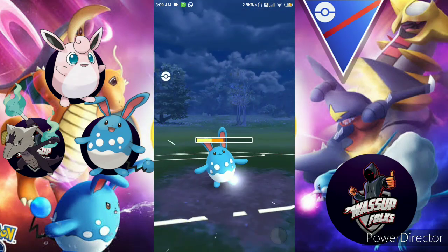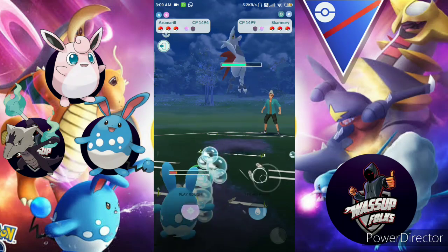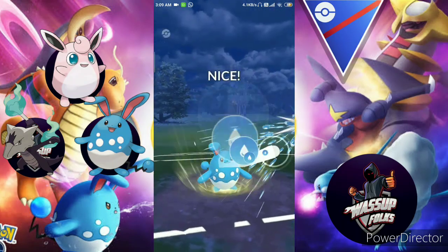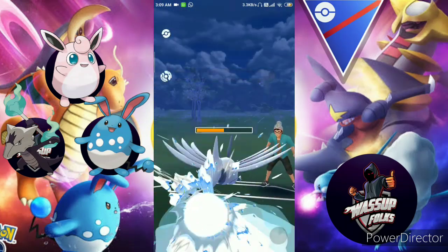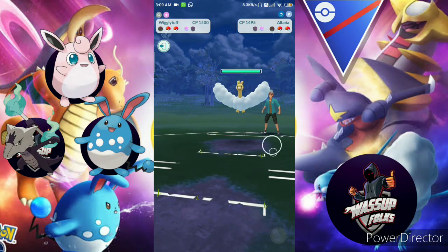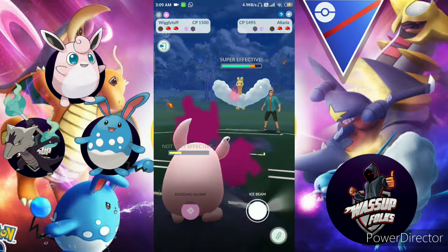I chose Play Rough and he used a shield — that's awesome. Flash Cannon comes in but I didn't use any shield. I choose Hydro Pump this time and he doesn't use any shield either — it's knocked out totally.